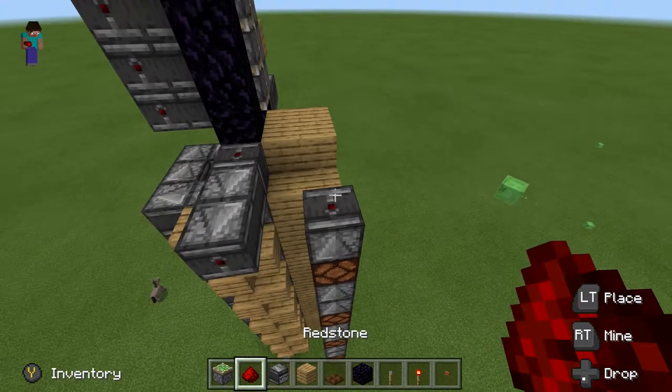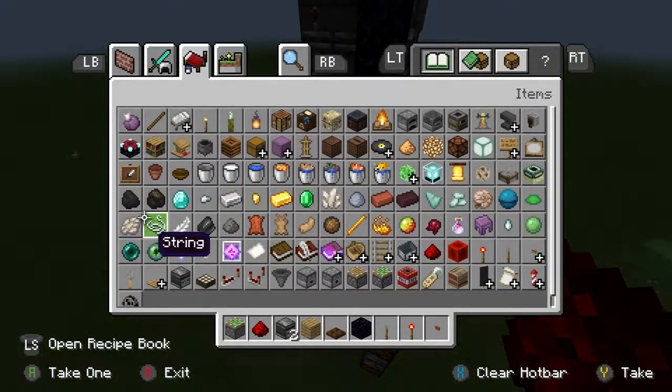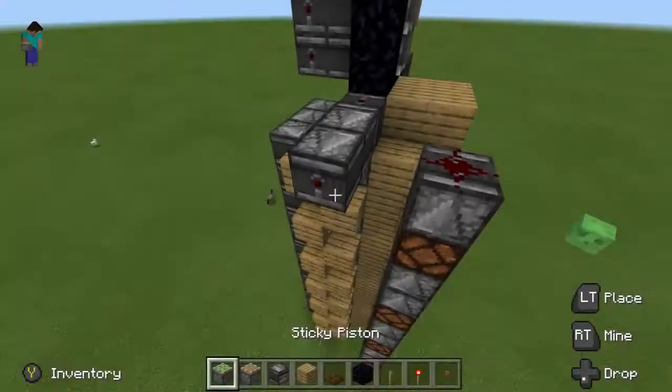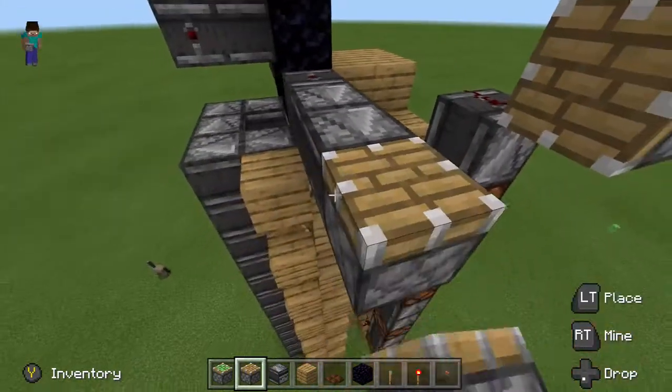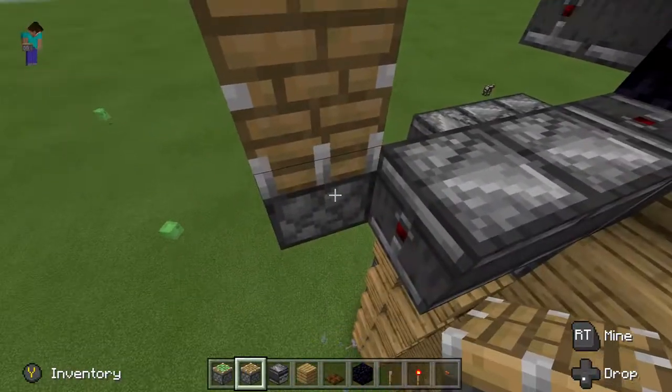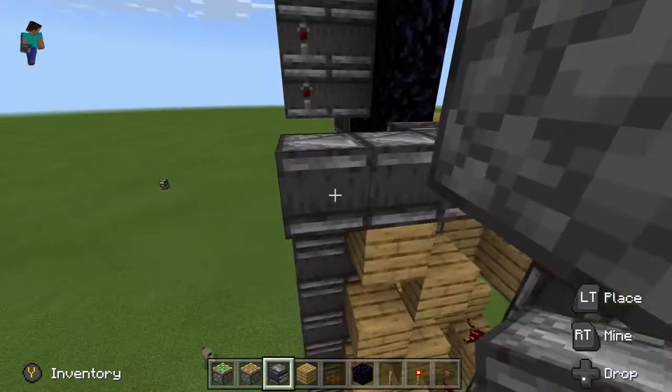Place redstone dust just about there. Then two pistons in this formation — here we are going to have to make this curve round a bit.